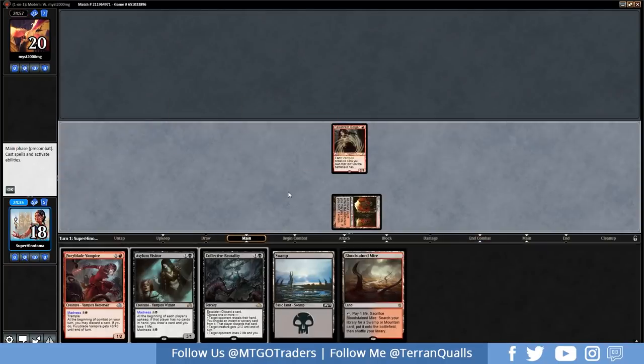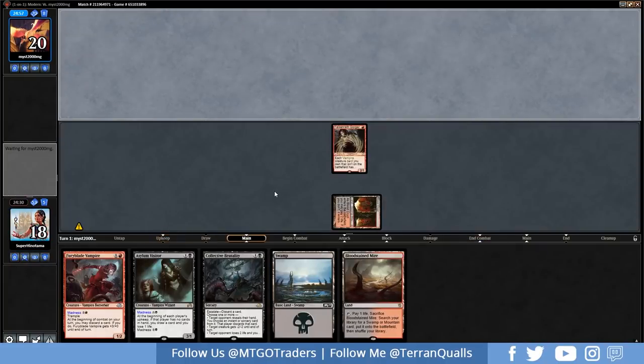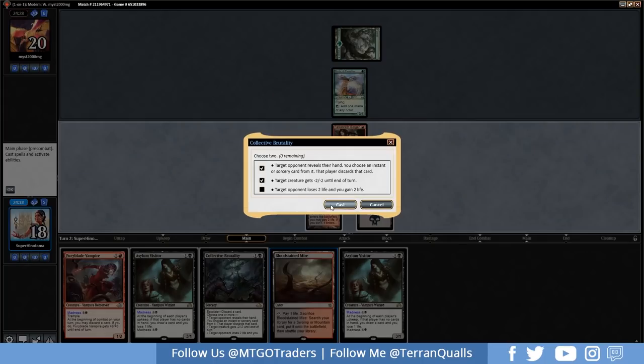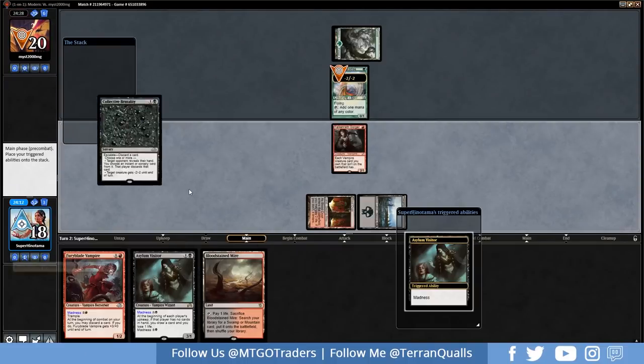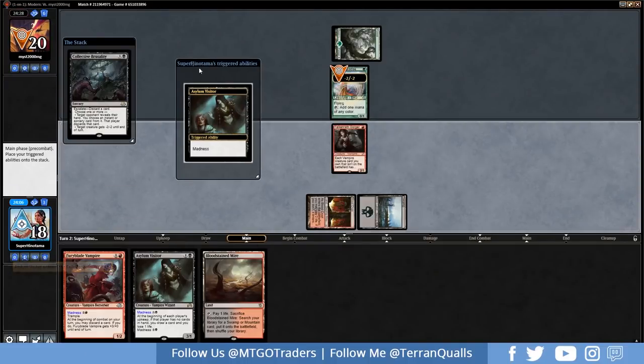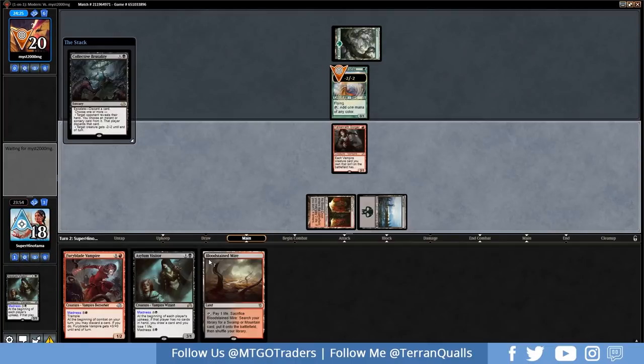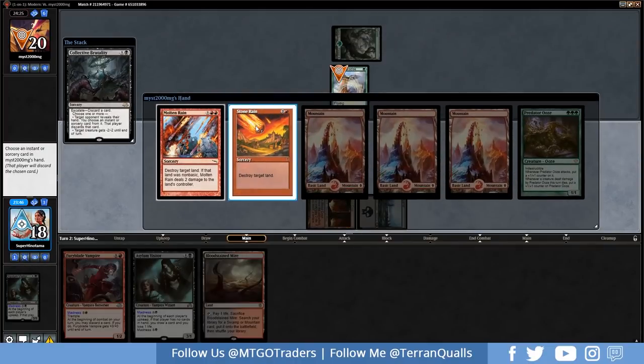Furyblade Vampire is the underestimated all-star card in this deck list — it's so good, it's ridiculous. Looks like the opponent has Birds of Paradise. Going to pass here, then go for a Furyblade Vampire immediately and start getting off the triggers. We could go with a Collective Brutality to bolt the bird if we want to. Let's do it — let's discard an Asylum Visitor here. We're going to get rid of the Birds of Paradise and just get in for two.